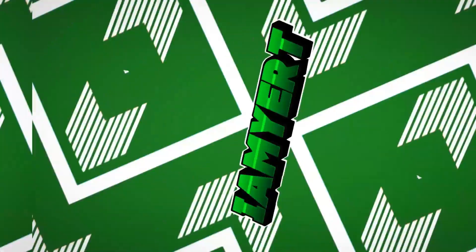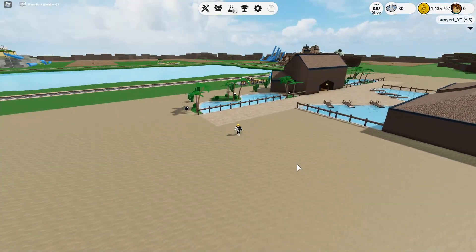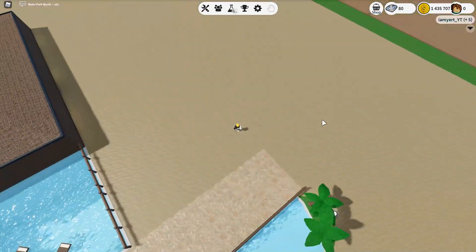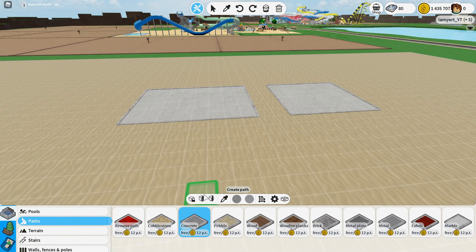Hey guys, how's it going? Today we're doing another tutorial — I haven't done one in a while, so I figured I'd help you guys out. Today we're going to be building a park entrance. I've already built one over there but we're gonna build a different one. If you guys enjoy, make sure you leave a like, subscribe, and comment down below. Let's get right into it. I went ahead and turned off disabled collisions so I can do this with y'all.